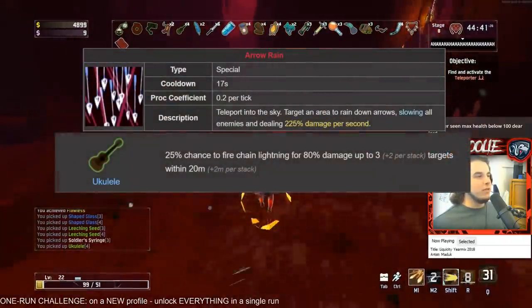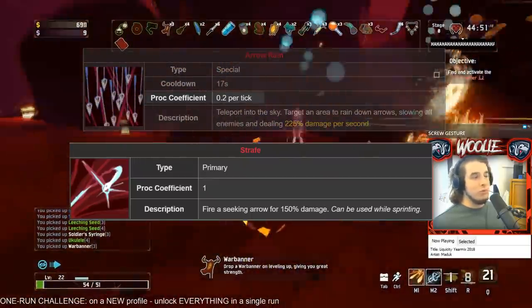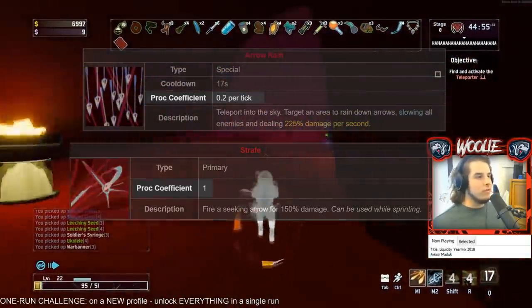The importance of this mechanic is understanding which items have a proc coefficient. Some items like tri-tip daggers can't proc any other items at all, while other items can create massive chains that wipe bosses and huge groups of monsters instantly. For reference, huntress's rain of arrows will proc her ukuleles and other on-hit items one fifth as much as her regular attacks — her R has a proc coefficient of 0.2 while her M1 has a proc coefficient of 1.0.